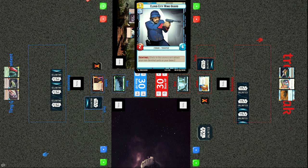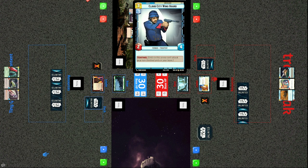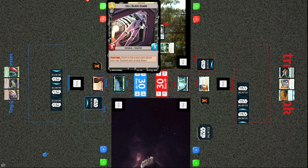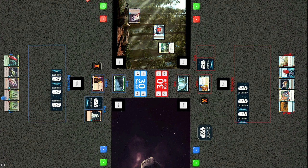Both sides are playing sentinel units. Sentinel means units in this arena can't attack your non-sentinel units or your base. Tracks plays the Cloud City Wing Guard, a 2/4 sentinel, and Tiny plays a Cell Block Guard, a three-cost 3/3 sentinel. Rather than attacking with R2, Tracks is just going to claim the initiative.